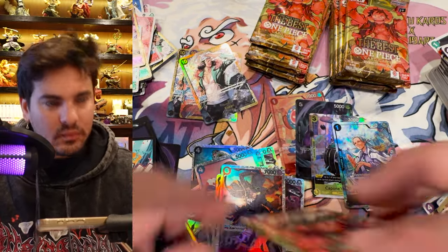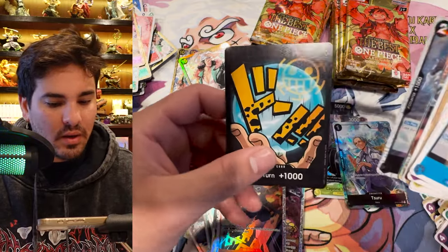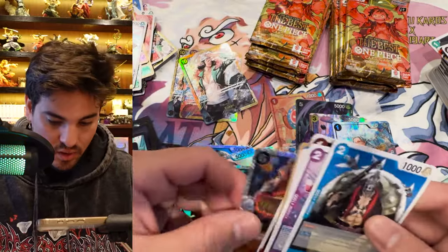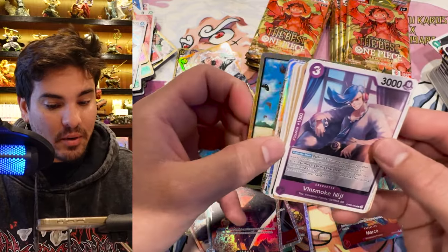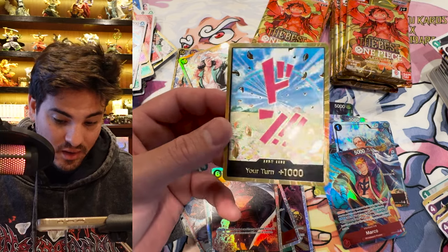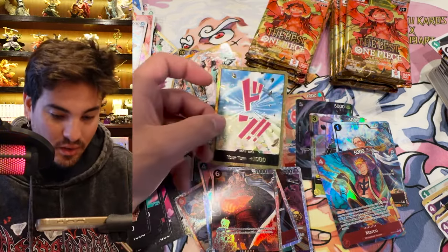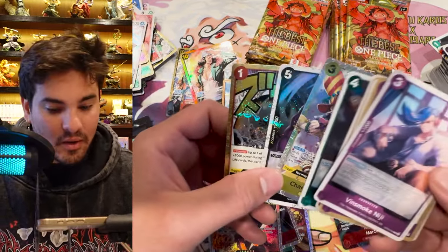We're opening 36 packs, so there should probably be a good number of hits. The Law Dawn is so sick! Marco, wow! I think we're above average right now — these packs are slightly above average. Oh wow, a golden Dawn! Wait — this is Rebecca, the flower field. Definitely one of my least favorites of all the Dawns, but a golden Dawn is a golden Dawn and you can't argue with that. That's sick!